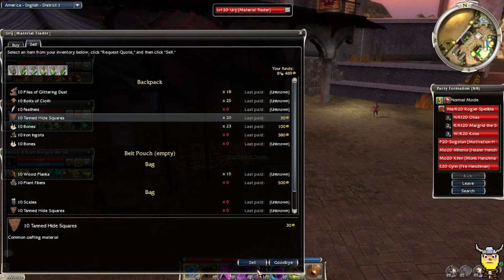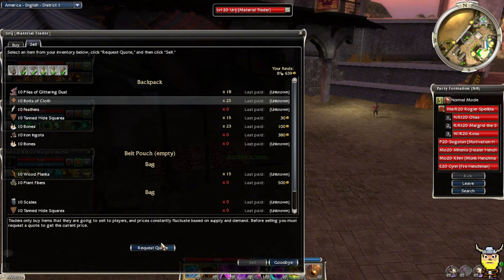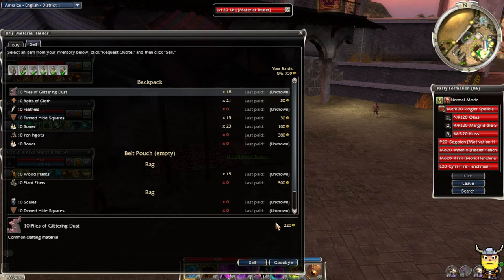Hide is always really cheap, we'll sell a bunch of these because the price doesn't really change. Cloth is at 30, I'll sell a bunch of these. And then glittering dust is usually a lot - 220? That's not great. I'll sell like one of them.